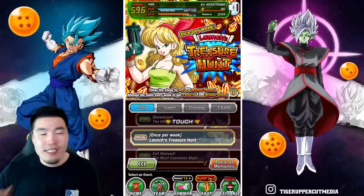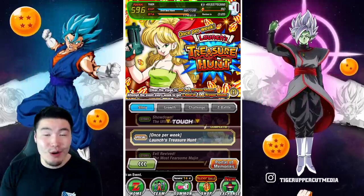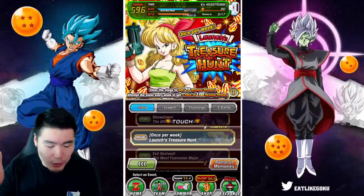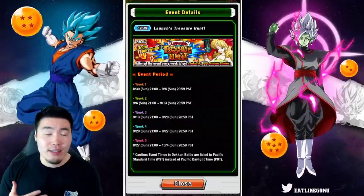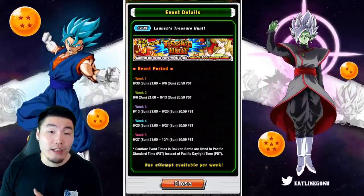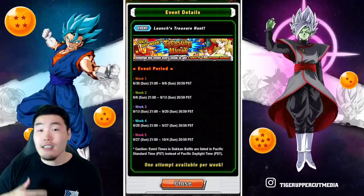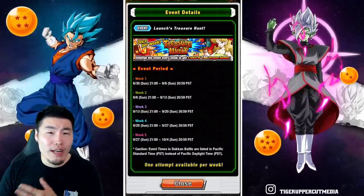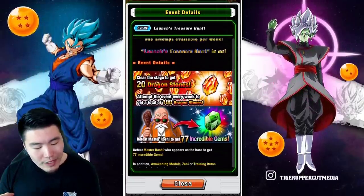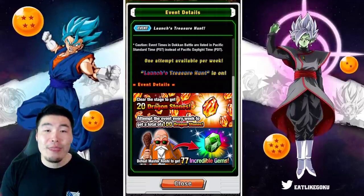Last year we didn't get it — it was like some missions that were kind of similar, but not quite the same. But now it's officially back, and it's even better than it was before, with more stones, more gems, all that good stuff. Looking at the info tab here, there's a schedule for weeks one through five. We can clear this event once per week throughout the celebration. It resets every Sunday at 9 p.m. Pacific Standard Time — for me that's Monday at 1 a.m. Eastern. And every single time we clear it, we get 20 Dragonstones. Since we can clear it five times, that is 100 free stones up for grabs.